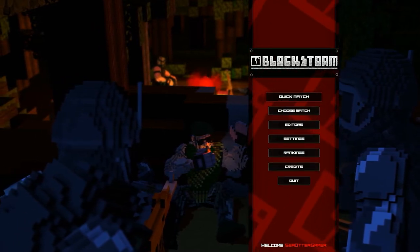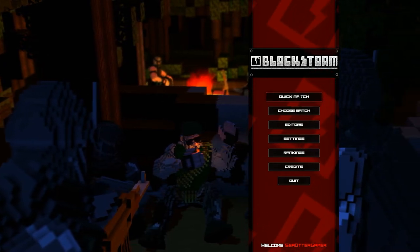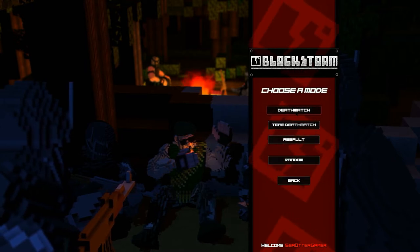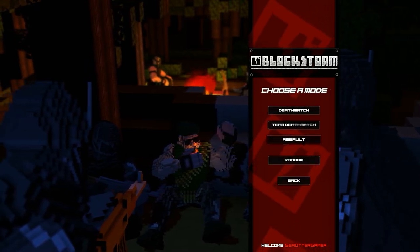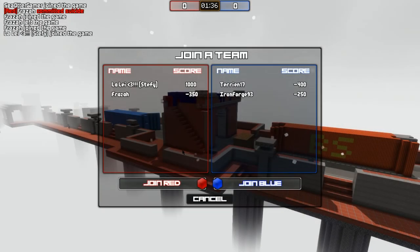From there we have quick match and choose match — we're just going to go to quick match. It looks like there's deathmatch, team deathmatch, and assault. I'm not quite sure what assault is, so we will try that one. Looks like it loaded up pretty quickly.